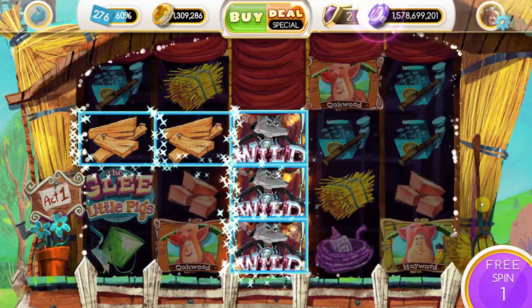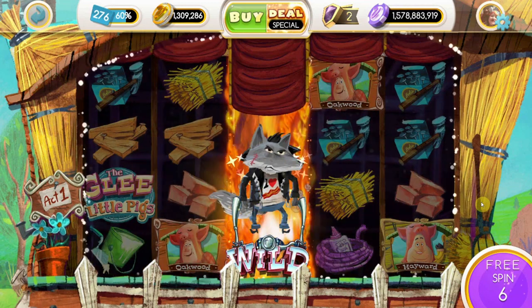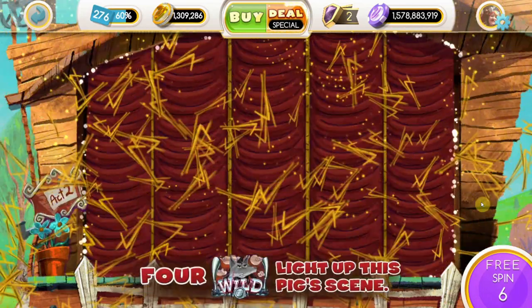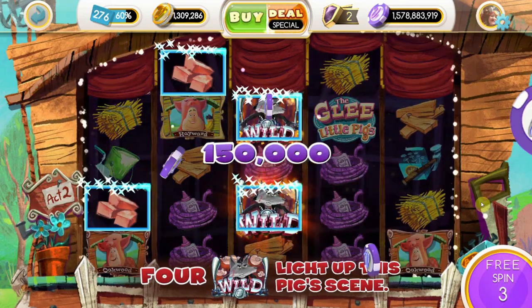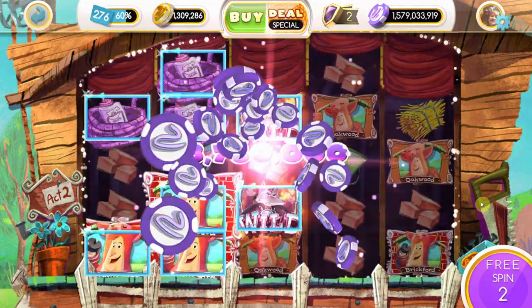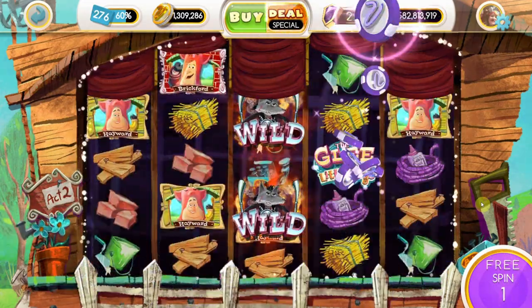There's our third wolf — come on, huff! And that puts five more free spins. So he's going to huff and puff and bring us up to another act. Four pigs — light up the pig scene! We got two more. So this kind of upgrades the whole thing, makes it a step up.